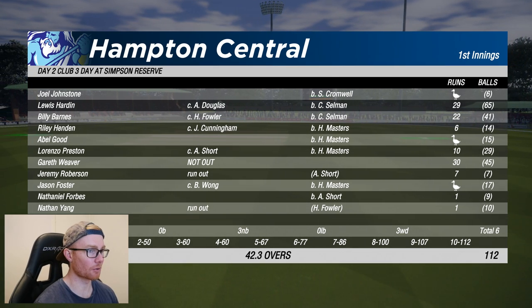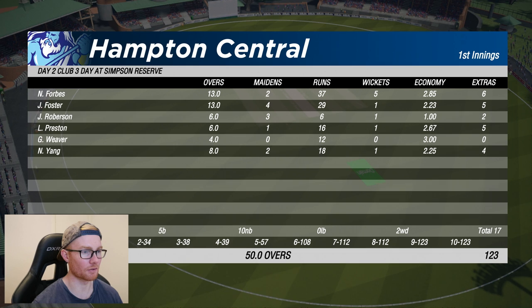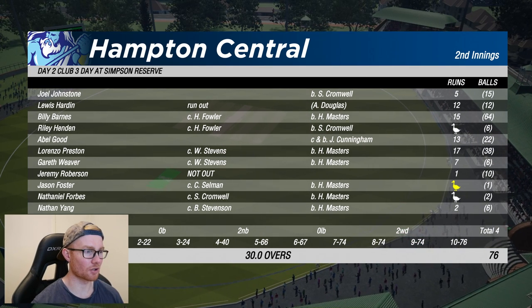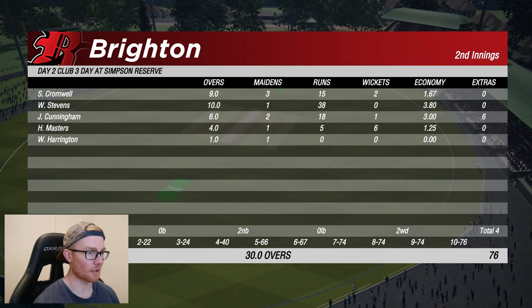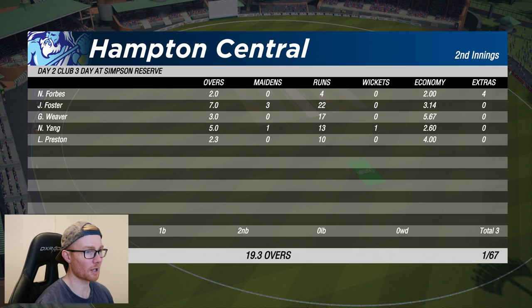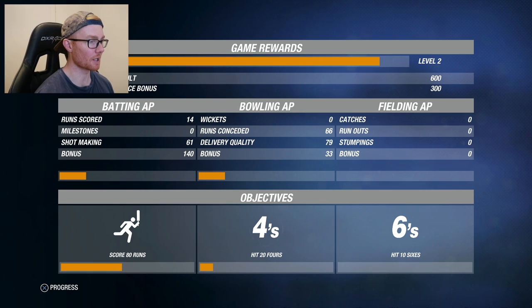We'll take a look at our own personal performance as we go down by nine wickets. 30 not out with the bat — thought we were in with a chance to have a good game but pretty average in the end. We bowled pretty well in the first innings — none for 12 off four, didn't get too much of a chance but we definitely beat the bat a few times and had a couple of chances. Seven off six in the second innings — tried to hit along the ground but spooned it to mid on. Brighton got the job done, winning by nine wickets. We ended up with none for 17 off three. Not the greatest start to the career. New game reward screen — we're almost up to level two, 600 points: 300 for performance, batting AP with 14 runs scored, 61 points for shot making, bonus 140. Bowling: 66 points runs conceded, delivery quality 79, bonus 33.